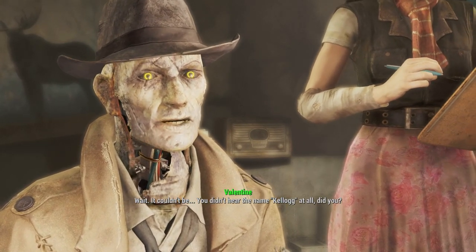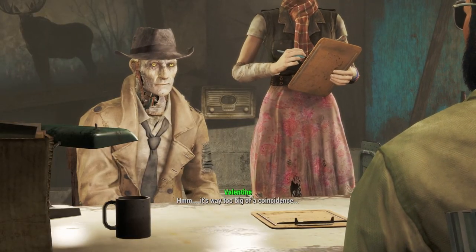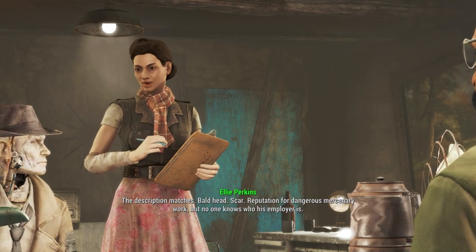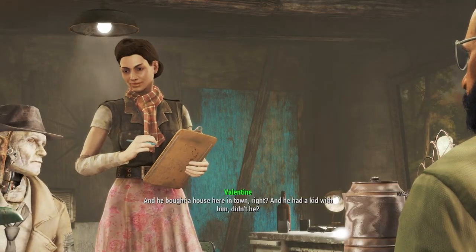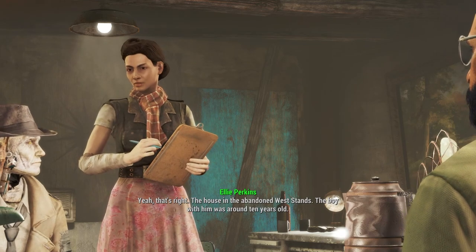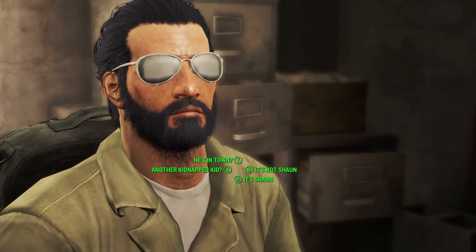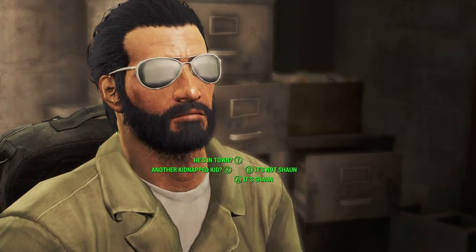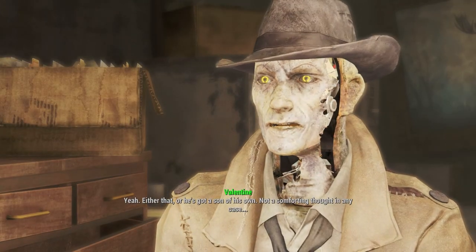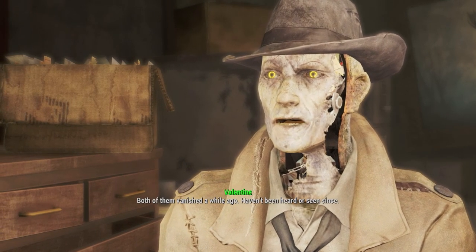Nick asks if I heard the name Kellogg. They never said their names. Nick checks his notes — the description matches: bald head, scar, reputation as a dangerous mercenary, unknown employer. He bought a house in town, and had a kid with him around 10 years old. The character notes they're 200-plus years old, so it probably isn't Sean — maybe another kidnapped kid or Kellogg's own son. Both Kellogg and the boy vanished a while ago.